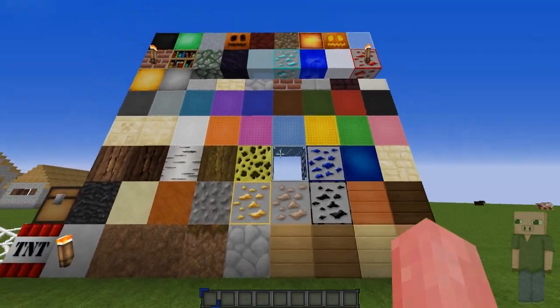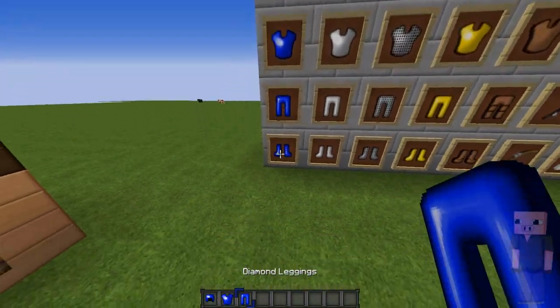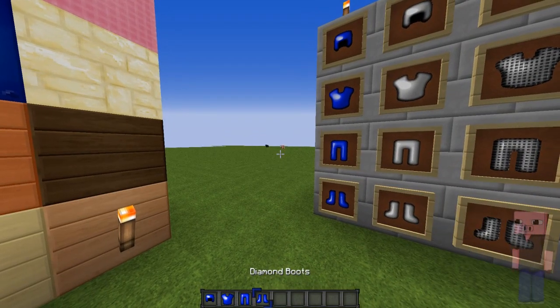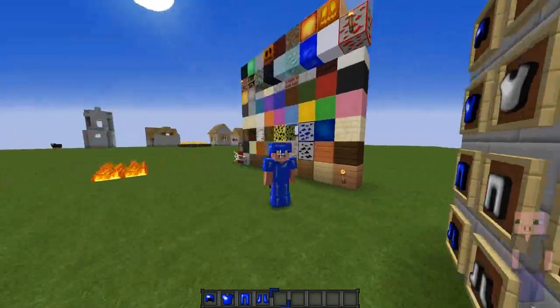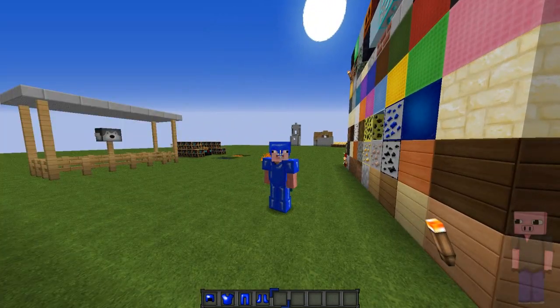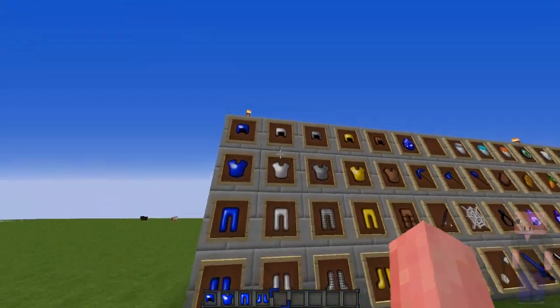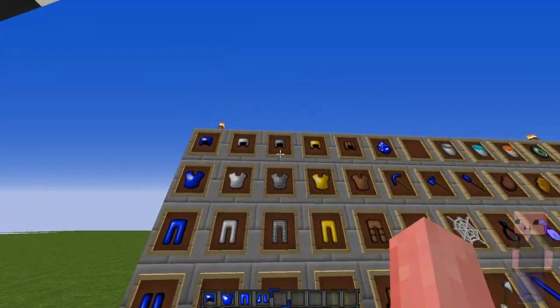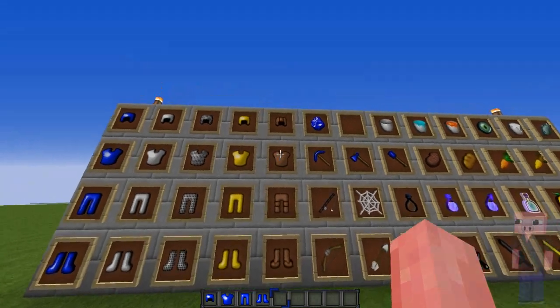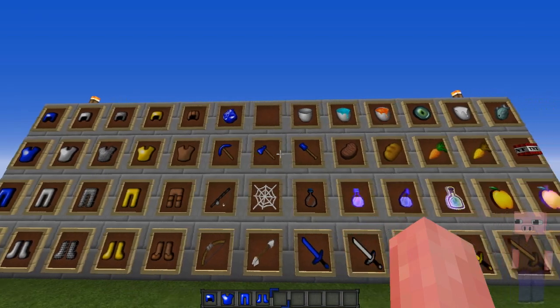Next up we got the armor. First we got the diamond armor, and as you can see the shade of blue has changed — it's way darker now, which I kind of like a lot. It's a pretty nice change, kind of looks like lapis lazuli. Then we got the iron armor, chain armor, gold armor, and leather armor. Then we got the actual diamond gem.